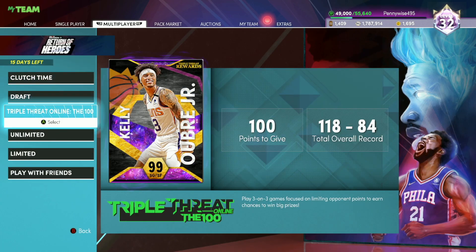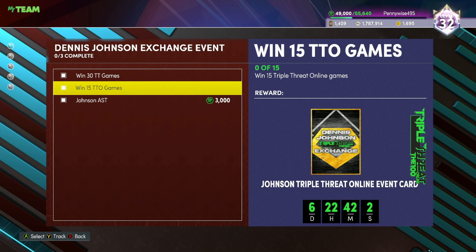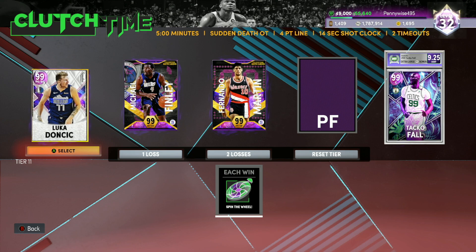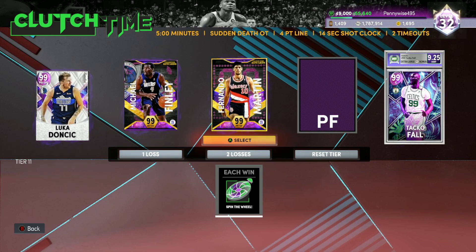All you have to do is play Triple Threat Online and play Triple Threat Offline. You just scroll down to Dennis Johnson — you have to win 30 Triple Threat Offline games and then win 15 Triple Threat Online, and you will get a free Dark Matter point guard. I recommend once you guys build a decent starting five, hopping into Clutch Time. Your first goal should be to build a starting five, then hop into Clutch Time and start grinding for this Dark Matter Gilbert and this Dark Matter Fernando Martin, who is still one of the best small forwards in the game. As you progress through Clutch Time, you'll get tokens, Hall of Fame badges, diamond contracts, and at the end you'll get this Dark Matter Fernando card.